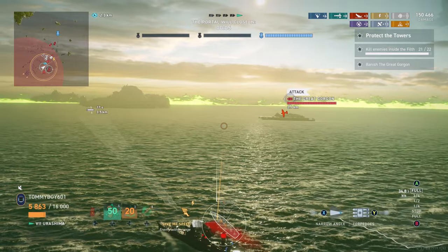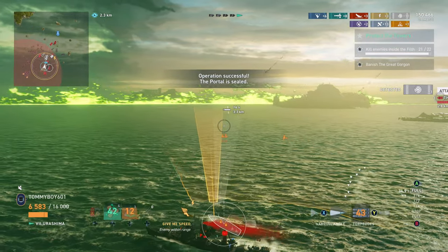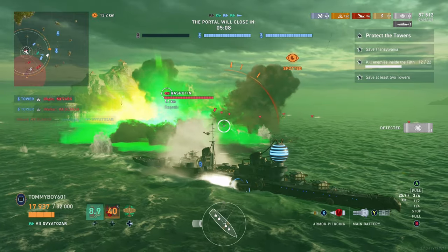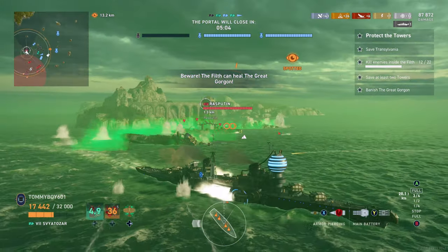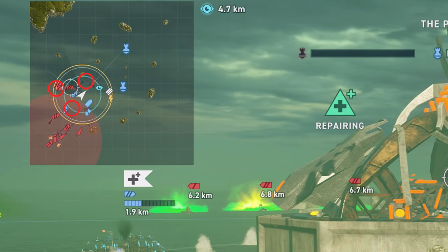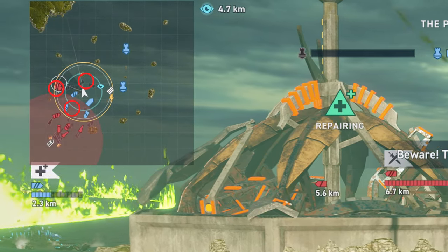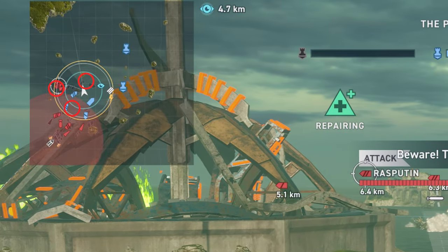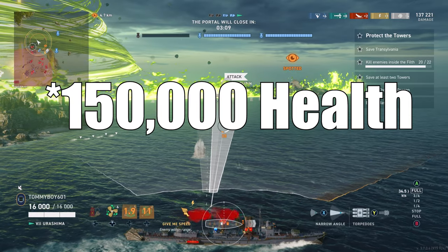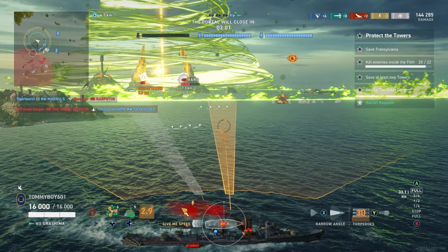Gorgon has about 150,000 HP. Taking it out is generally going to be down to the cruisers or destroyers. Rasputin is the enemy battleship — you've met Rasputin before, and now you're going to kill him again. He spawns in one of three places, like a triangle around that first tower. Two spawn points are outside the filth, and one is at the edge or inside of it — and whenever he spawns on that one, it gets rough. He also has 150,000 HP. Your main objective is: if he doesn't spawn in the filth, take him out before he gets there, because he will heal once inside.